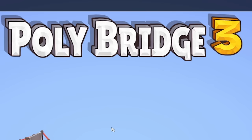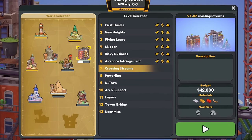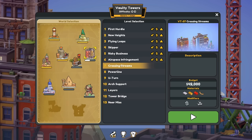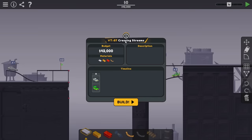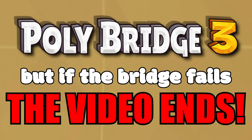Hello fellow engineers, and welcome back to Poly Bridge 3. Last time, we were trying to complete these levels without the bridge breaking at all - a first time stab where if the bridge breaks, the video ends. Somehow we got through six levels, then I got greedy trying to chase the leaderboard and it broke. But it was actually a lot of fun and made me think like an engineer again. So we're going to be taking on the same challenge - if the bridge fails, the video ends.